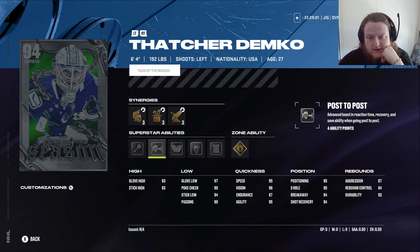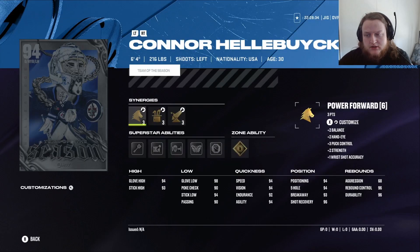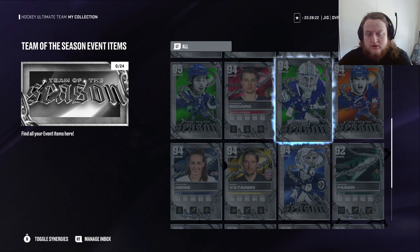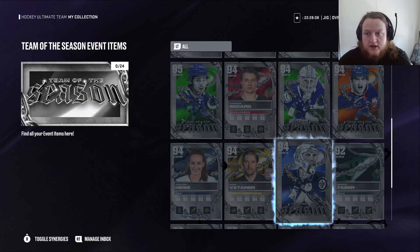For Thatcher Demko — 93 glove high, 93 stick high, glove low 97, poke check 90, stick low 94, passing agility 95. His rebounds — he's not aggressive, but his control is 94, so this might be a good one. The other one's Hellebuyck? Hellebuyck would win this fight. He has Showstopper first, no timer — he's got Last Stand, breakaways and penalty shots with Light Work, Post to Post. I think Hellebuyck wins the goalie fight.